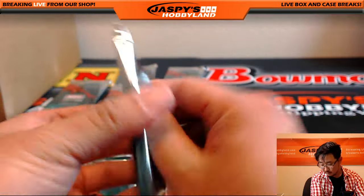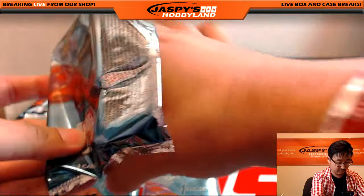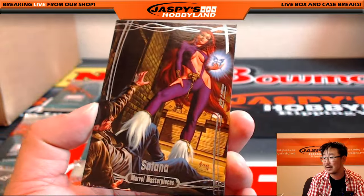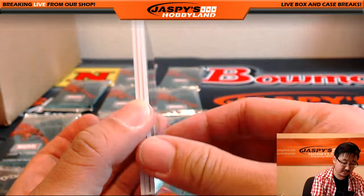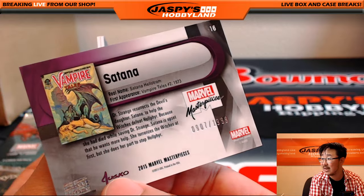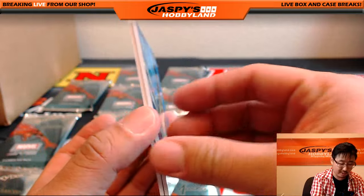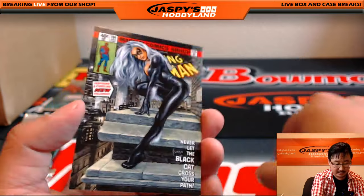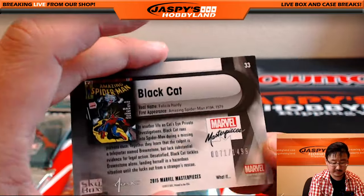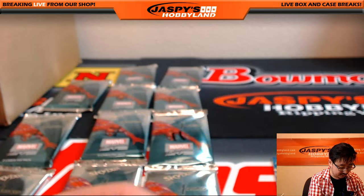There's pack one. I always want to say Santana but it's Satana — 9.07 out of 19.99 from Vampire Tales. We've got Epic Purple of Wasp, 30 out of 1.99. And Black Cat, 71 out of 14.99. Nice start with pack one.